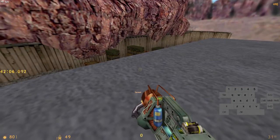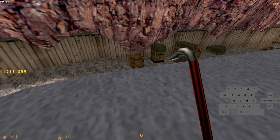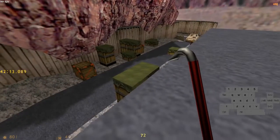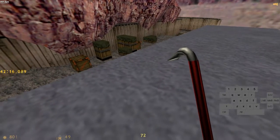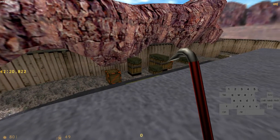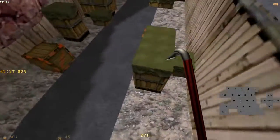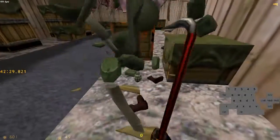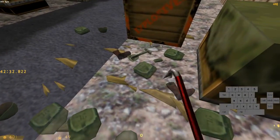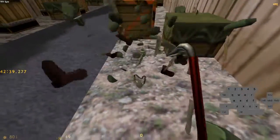You will end up here, and preferably safe as well. Depending on how much armor you have, you may want to pick some up — I would recommend picking up armor if you have less than 20. When you get down here, break this box and pick up the grenades. Be careful though: if you pick up the grenades before they hit the ground the game can crash, so let them hit the ground before picking them up.